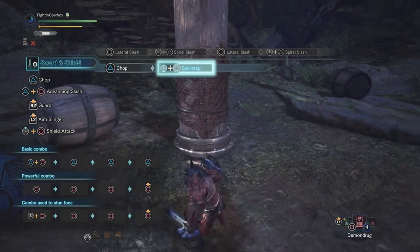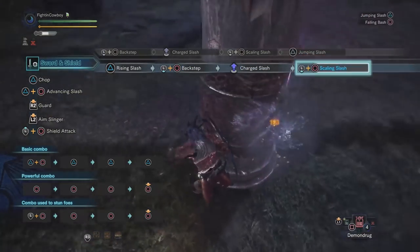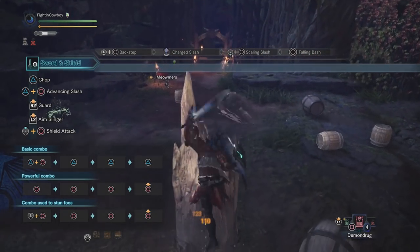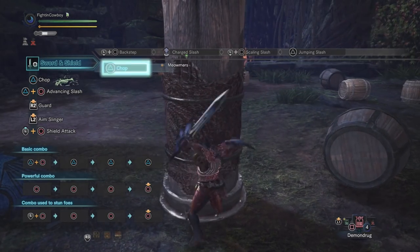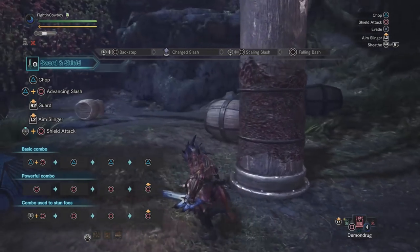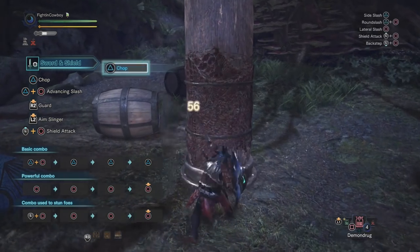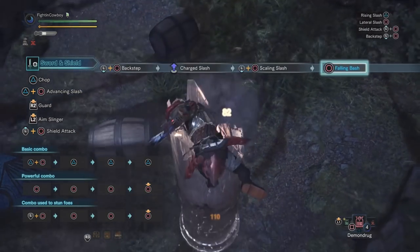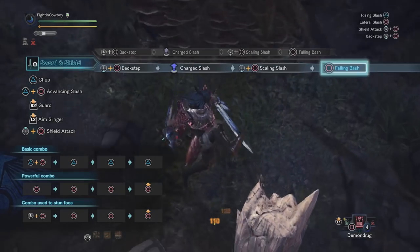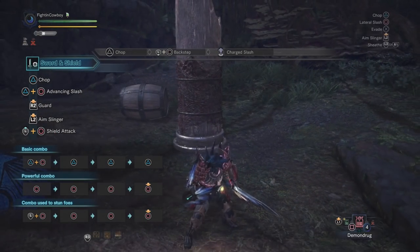Moving on, let's talk about our jumps. After any attack, you can backstep, and when you hit your charge slash, you can follow up with either a jumping slash or our big damage move, the falling bash. The jumping slash does less damage — I'm hitting 71 — but it can mount the monster. The falling bash on the other hand does massive KO damage; on this pole I'm hitting 210, more than double the damage of the jumping slash. So if you're trying to mount, go for triangle off your jump; if you're trying to do damage, go for circle. The falling bash is the strongest attack in the sword and shield arsenal.